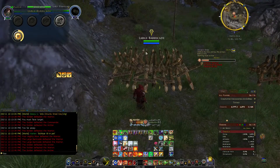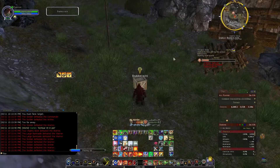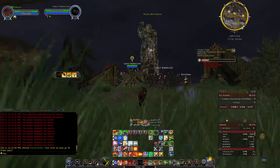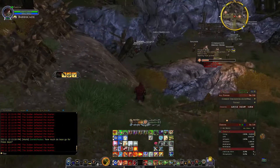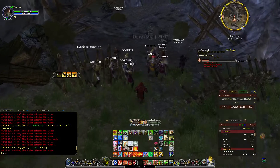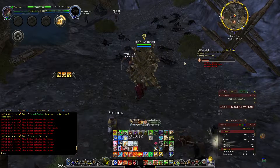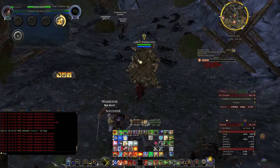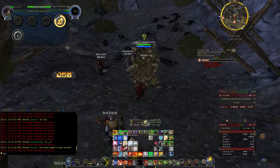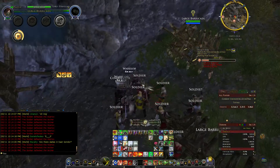There's another side where they also attack, so they come from here and from right here as well. You want to pick up some barricades and go over there. One of the side quests will trigger here — we have to defend the statue of Helm Hammerhand. There's going to be trolls coming from here so you want to have a few barricades here as well, especially if you have low DPS.